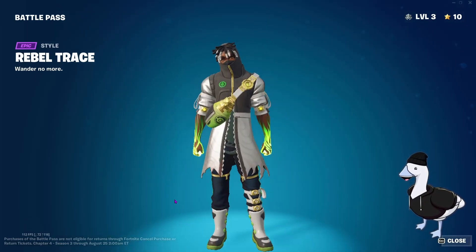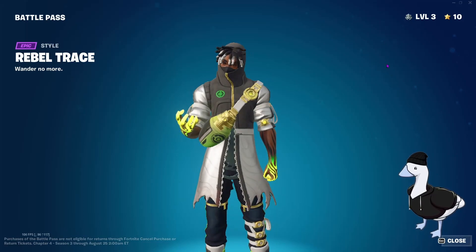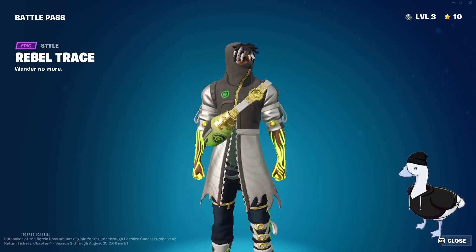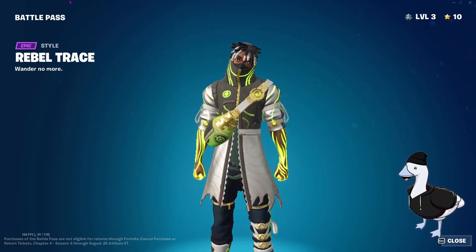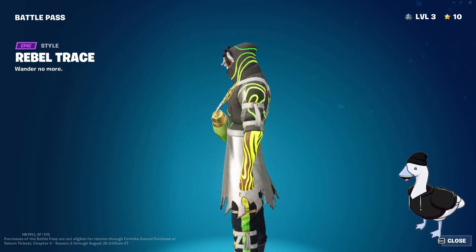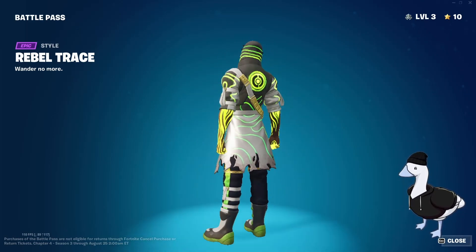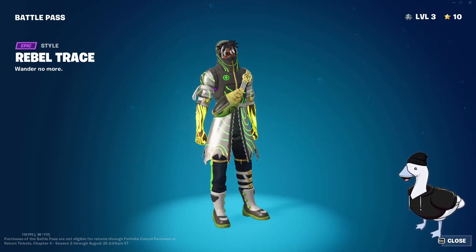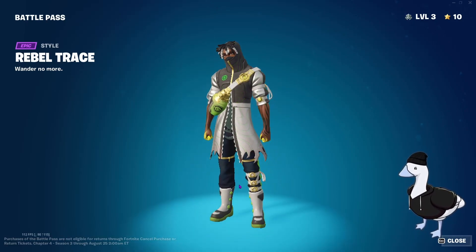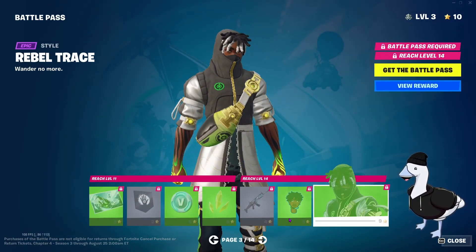And then Rebel Trace the outfit — the edit style is clean. I'm pretty sure this isn't a Pokémon symbol but it looks very similar — upcoming crossover maybe? We get one anime every season anyway. The guy looks different. Yes, definitely a Pokémon symbol glow — different, looks good. White, black and gray — the hair dye is great. This style is clean but it reminds me of Caustic from Apex, but otherwise it's clean.